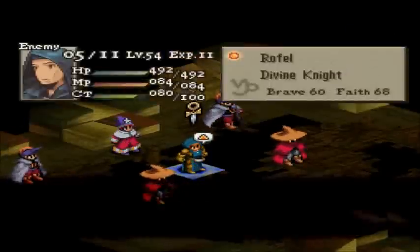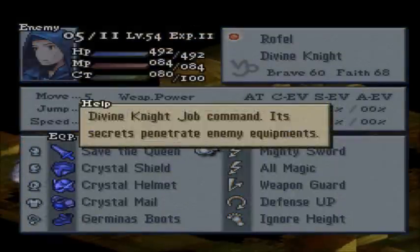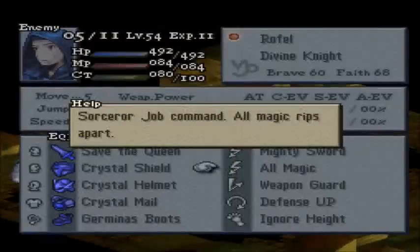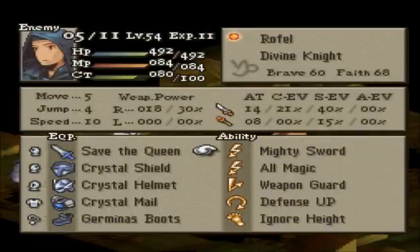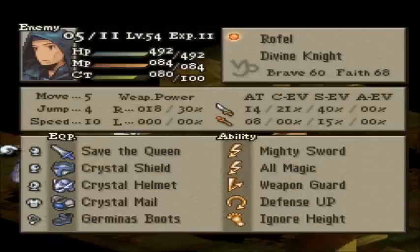Our main target is Rofeld. He is a Divine Knight. Be wary of Mighty Sword — he's going to know various Break Techniques and will not be afraid to use them. He knows all Magic this time around as well, so he may cast some more powerful spells. But if he can, he's probably going to stick with Mighty Sword. He has Save the Queen, so steal it.